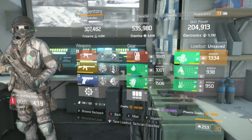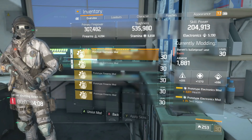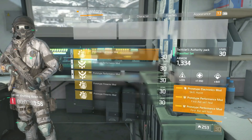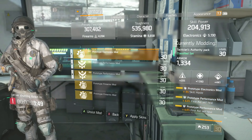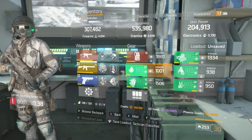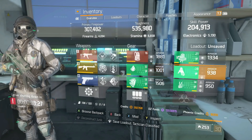I run First Aid self-heal to have maximum self-sustain with this DPS hybrid build. On my Tactician's Authority backpack I have stamina, health, bleed resistance, and two First Aid self-heals. I also have Electronics with skill haste — this is where I start speccing in. I have skill haste on my chest and on my gloves, so I still have room for three mods that aren't skill haste. I have electronics with health twice and a stamina with health mod, so I don't need skill haste on mods to achieve max skill haste — it balances out perfectly from chest, gloves, and set bonuses.